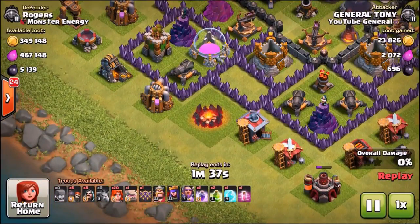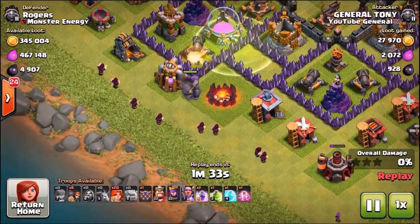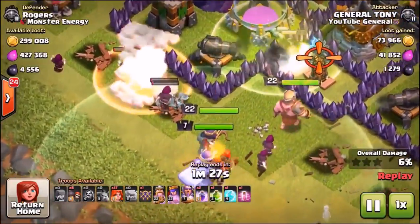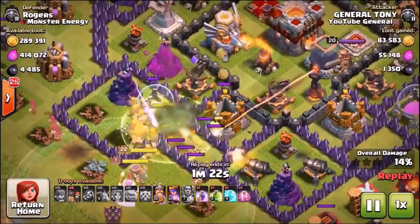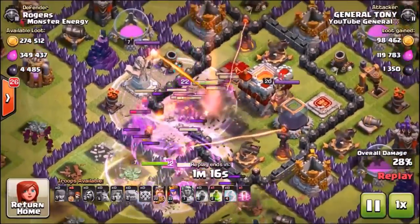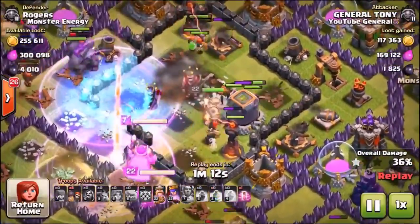We've dropped some archers around the base. Now we're going to prepare the main attack — sending in the golem, doing a wide spread on those witches just to clear a nice funnel for our valkyries to go right into the center. A big bomb goes off but it's low level and doesn't kill the troops. We send in the valkyries and use the Grand Warden's ability to make sure the Eagle Artillery didn't do too much damage. Then we accidentally dropped a second rage spell instead of a freeze spell.